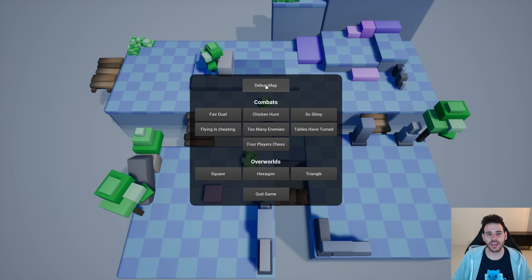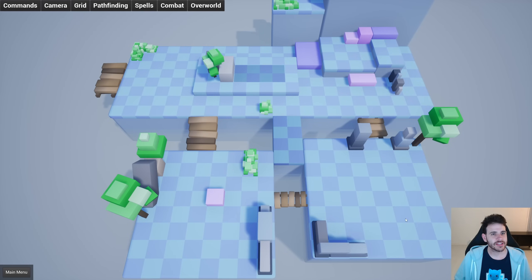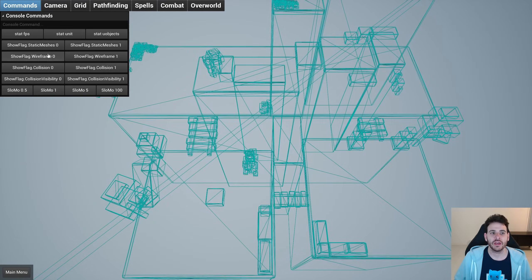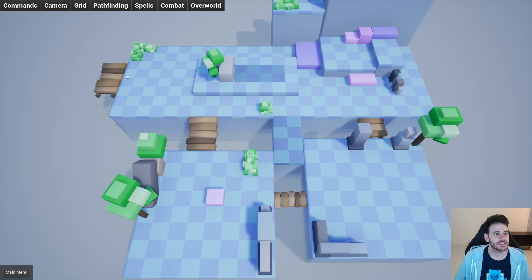The last thing to look at is the debug map, which is really awesome. Here you can see the level is similar to the others, but this time we have a lot of tabs at the top. All these tabs contain a bunch of debug settings you can use to test all the features of the game. The first tab is the command tab — it lets you execute console commands by clicking buttons, or by typing a custom command at the top.